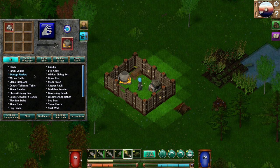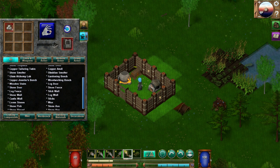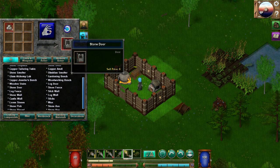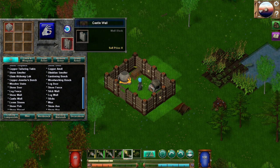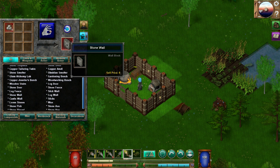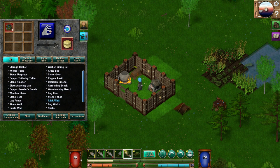We got storage, we got a smelter, we got something to cook. Oh look — stone door, that's pretty cool! I'll definitely have to upgrade. See — stone wall, castle wall, oh that's cool. I guess this happens when you have stone.